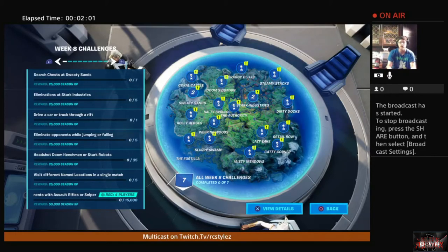Drive a car or truck through a rift — this is going to be an interesting task. Some building may be involved. For actual rift locations, you may want to consult a guide, because otherwise I believe they're randomly placed all over the map. I think I may have hit one or two in the same spot before.